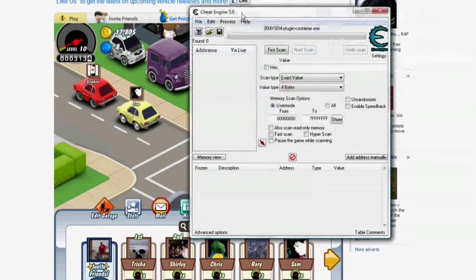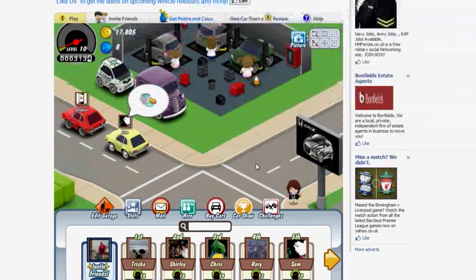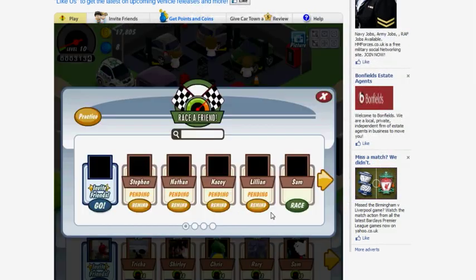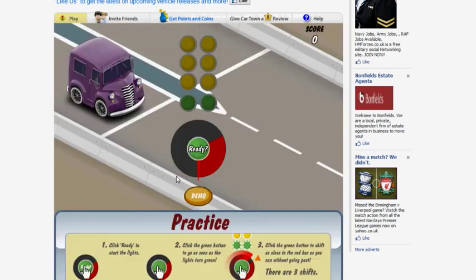Once you've found it, click Enable Speed Hack and keep it at 1 for now. Then go back to the game — click Challenges, race yourself, click Car, click Practice.